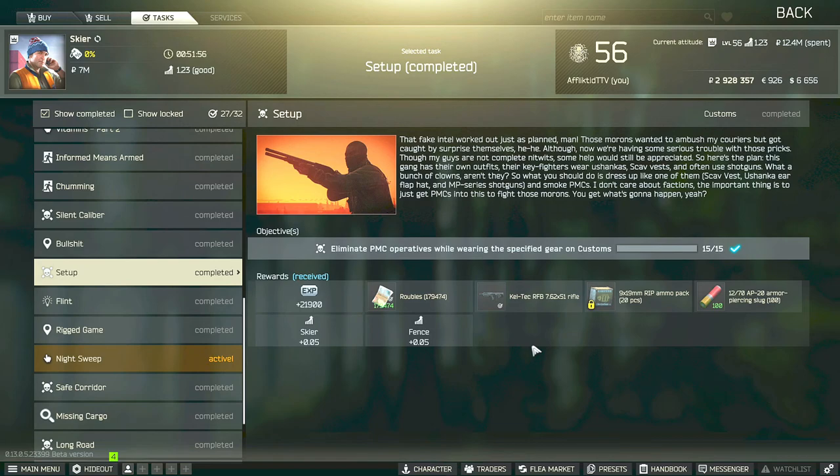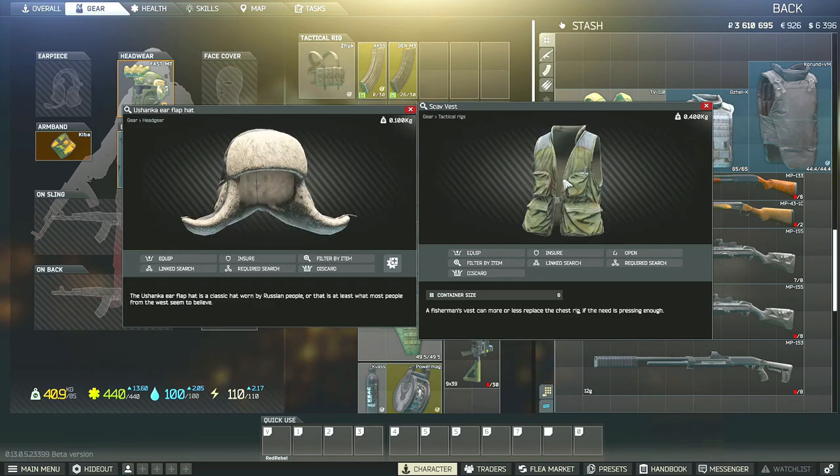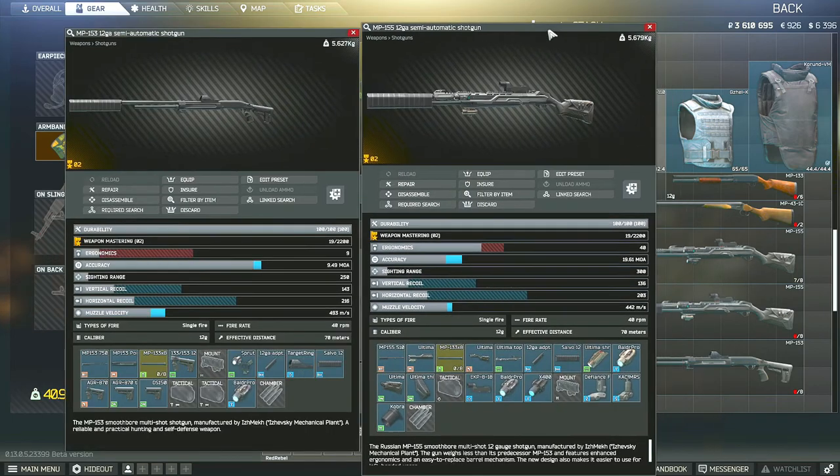Hey guys, this is the Ace Gear Task Guide for setup. For this task you have to eliminate 15 PMCs on Customs while using specific gear. You have to go to Customs wearing a Ushanka hat and Scav vest, and also use an MP series shotgun — either the MP133, the MP153, the MP155, or the double barrel.